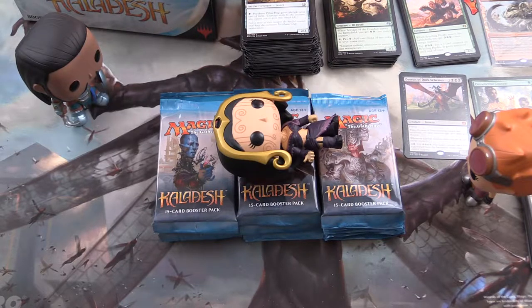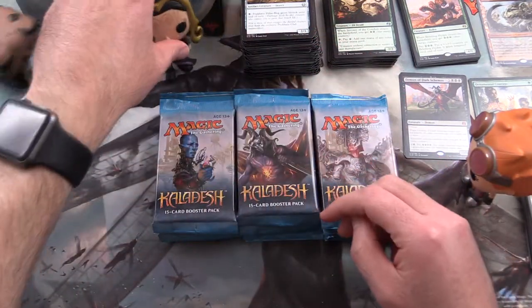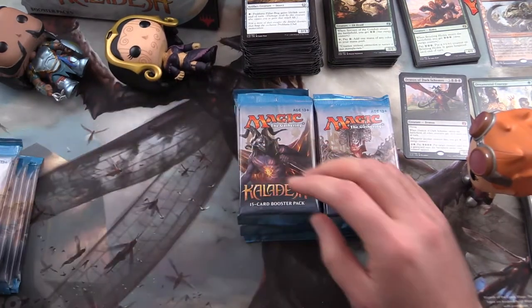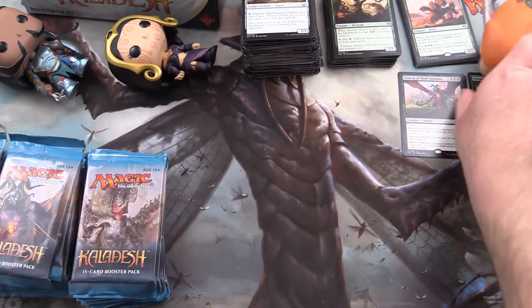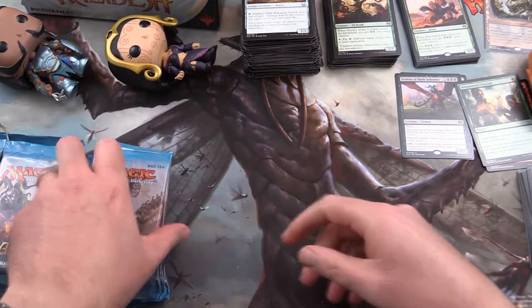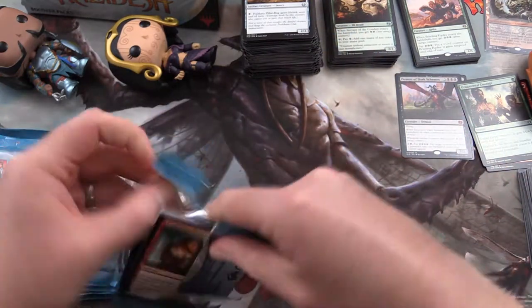Welcome back to MTG Unpacked. Today we're unpacking the second half of the first Kaladesh booster box for the channel. What we found the other day was an invention, so that was pretty cool. Hopefully we'll get a planeswalker - a Chandra perhaps. So without further ado let's crack some packs and see what we get today.